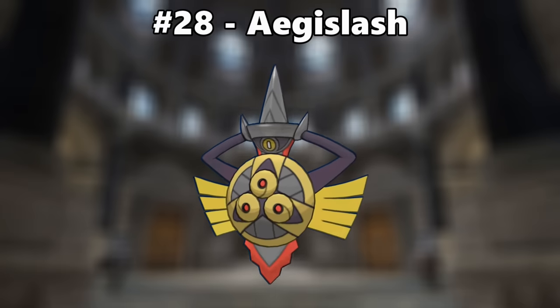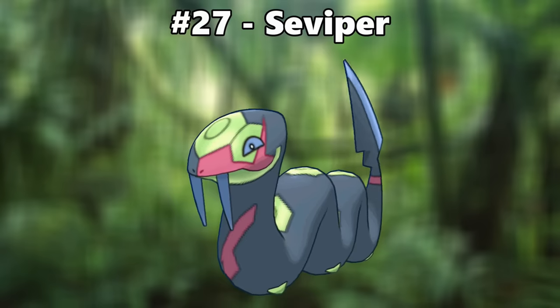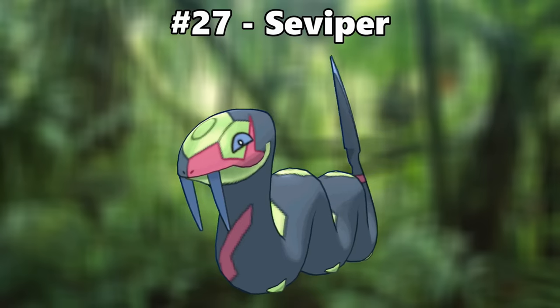Number 28 is Aegislash. This color scheme makes it look like the highest-ranking Aegislash in the Royal Guard. Black, yellow, and red is such a badass regal color combination. Number 27 is Seviper. I love how much the lime green just pops out from the primarily dark coloring, and I'm always gonna be a fan of some tasteful blue accents.